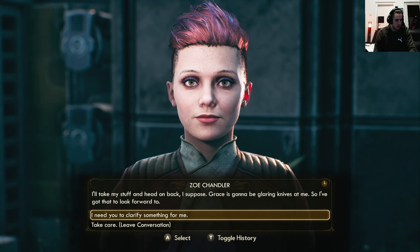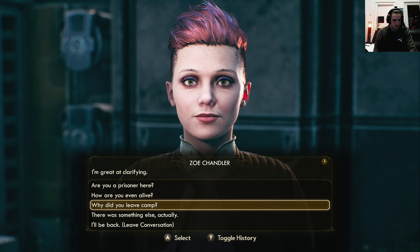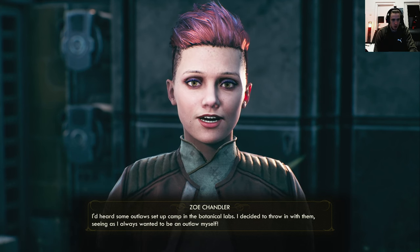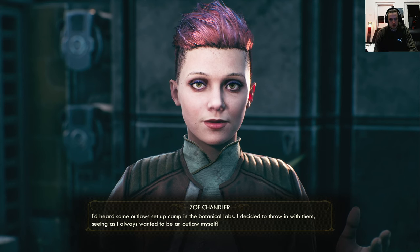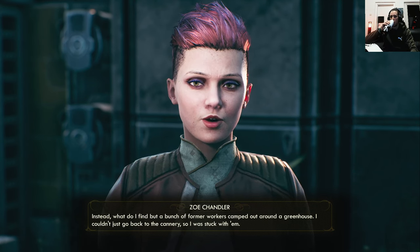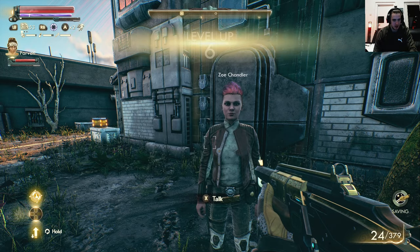Grace is gonna be glaring knives at me, so I've got that to look forward to. Thank you, Stefan too — you better treat him good. I need to clarify something for me. I'm great at clarifying. Why did you leave camp? I got kicked out of Edgewater on account of falling sick with plague and stealing some medicine to treat myself. I'd heard some outlaws set up camp in the botanical labs — I decided to throw in with them, seeing as I always wanted to be an outlaw myself. Instead, what do I find but a bunch of former workers camped out around a greenhouse? I couldn't just go back to the cannery so I was stuck with them. Well, you're gonna go back anyways — have fun.